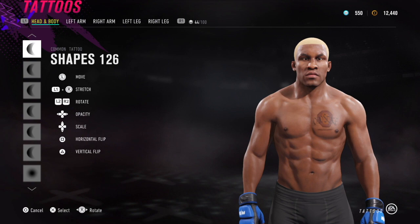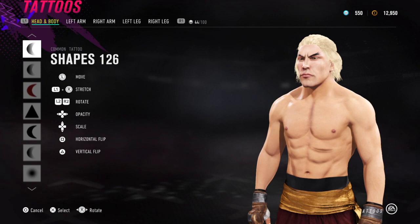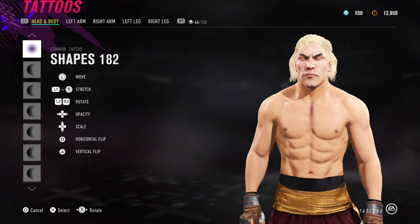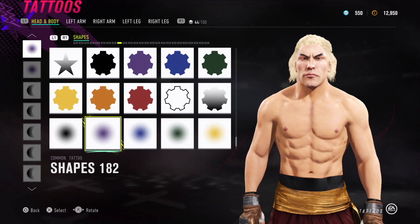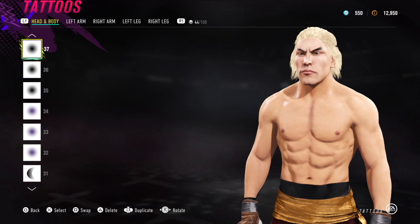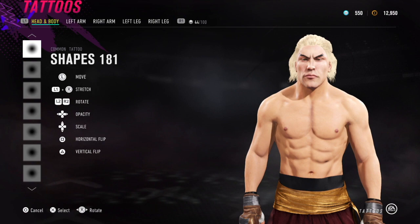Now let's look at another fighter with a different skin tone — Ken from Street Fighter. You'll see me using Shapes 126 for the pec muscles, though Emerald Crab actually uses Shapes 181, which is probably a better option. Because of the end result I was looking for on this fighter, I used purple shapes rather than black for the pectoral and abdominal separators. Then similar to Kevin Randleman, I went back in with Shapes 181 to further define the lower abdominals for the same V-taper effect, going over each ab individually and trying to follow the existing lines on the body to make them pop.